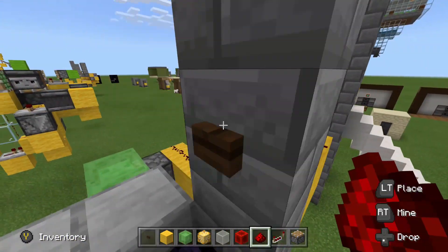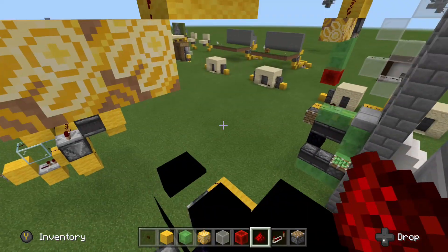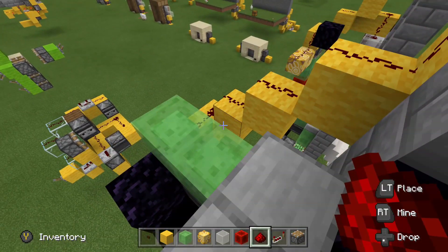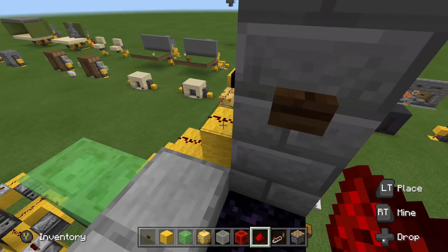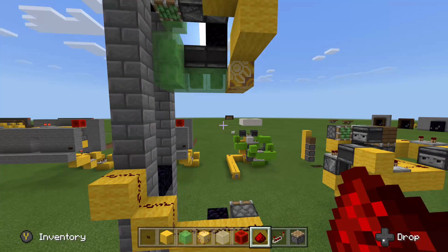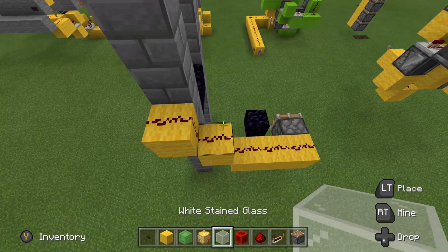We're going to go ahead and wire that up and hit that button — that should be everything done. If you want to run redstone right in front of that piston's face or the observer's face, you can as well. It won't hurt anything. I don't even think it really needs to be on a movable object.